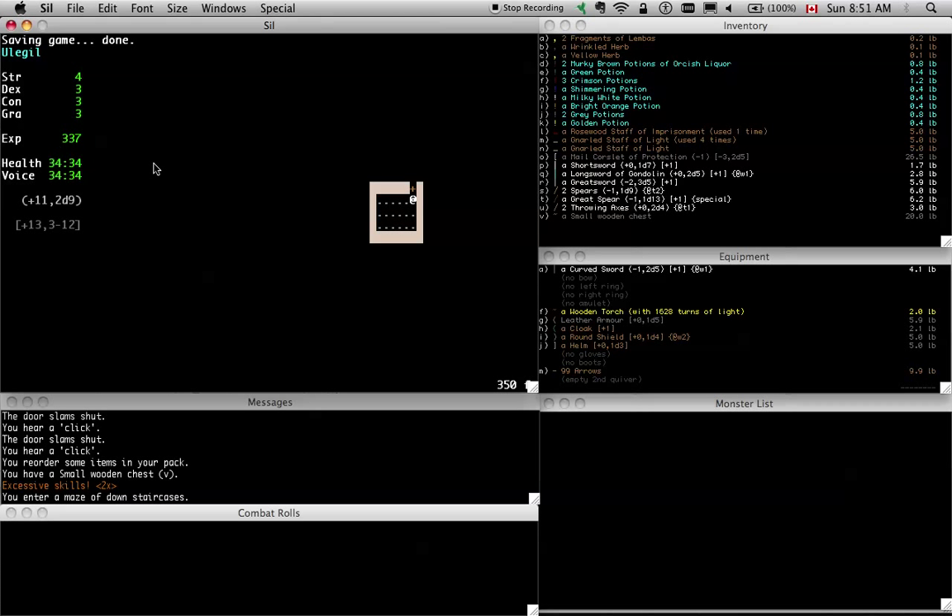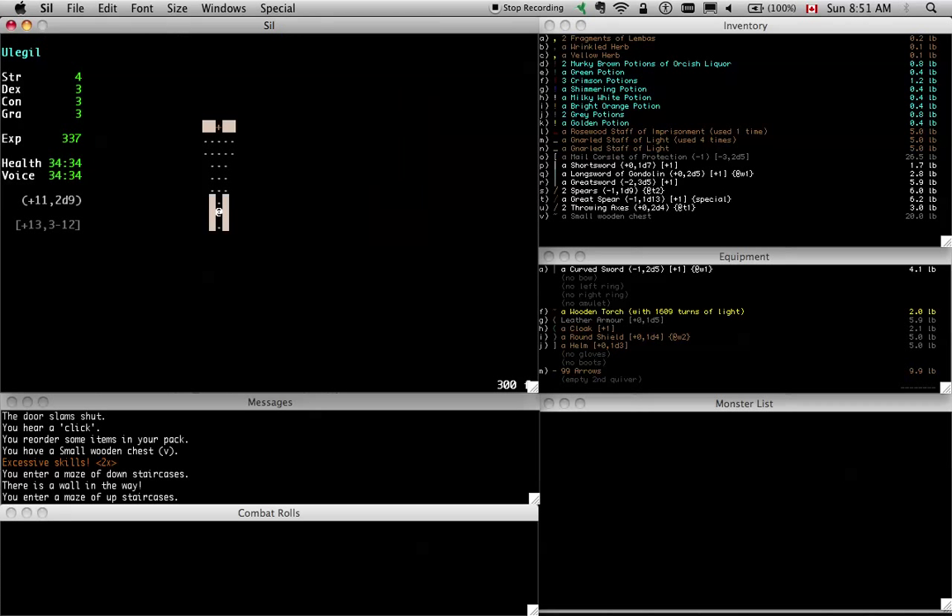We are a thousand experience away from leveling up. New floor. I'm really getting worried about this light situation — torches are pretty common but so far we've been out of luck. If I had higher perception I could probably find that secret door that is clearly there, but I'm not going to, so I'm just going to reroute.